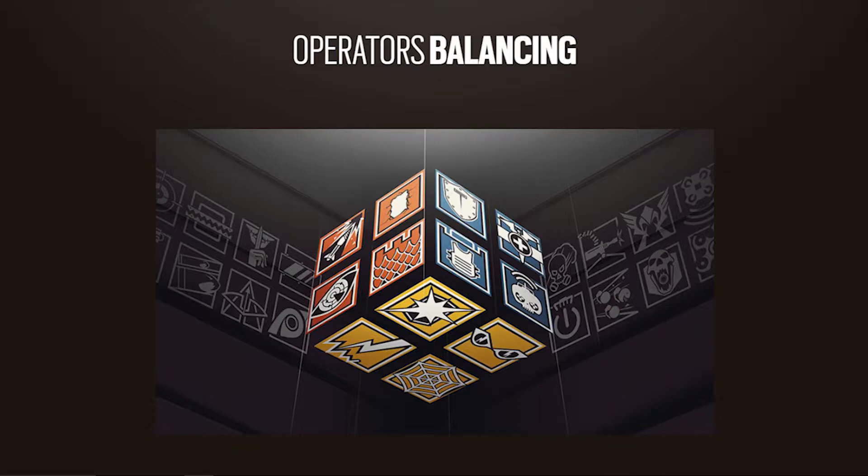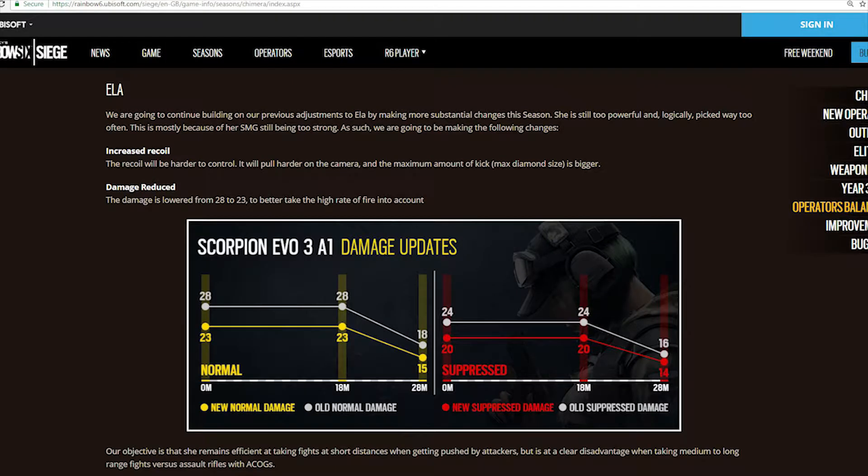Like I covered earlier this week, Ela is going to be nerfed. The patch reads: 'We're going to continue building on our previous adjustments to Ela by making more substantial changes. She's still too powerful and is logically picked way too often, mostly because her SMG is still too strong.' I don't think that's quite right — people like Ela because she's a hybrid of roaming and trap operators, so they basically created a monster and are nerfing her because people pick her too much.